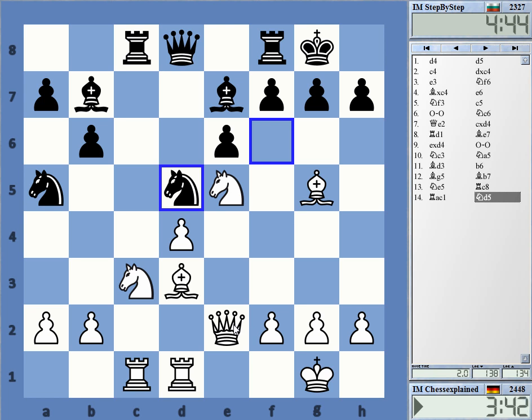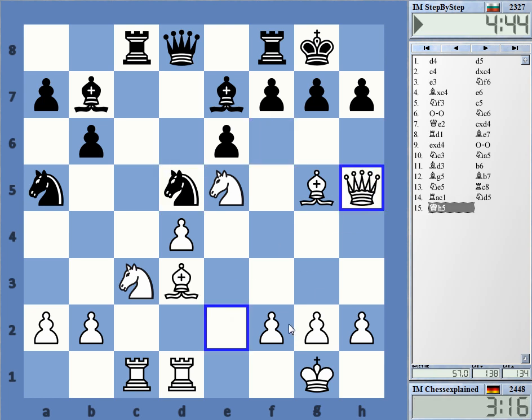G6, Bishop g6. I'm not quite sure that it does work. Also knight g6 is a move. Queen e4, there's f5 — that's not really going to work. I can retreat the bishop, but he has knight b4.